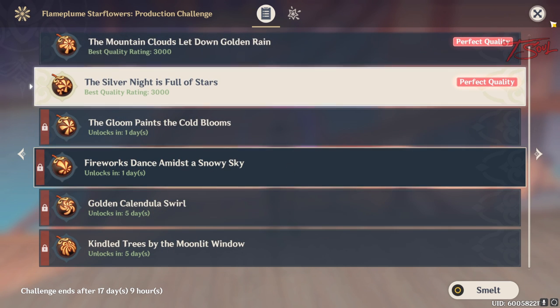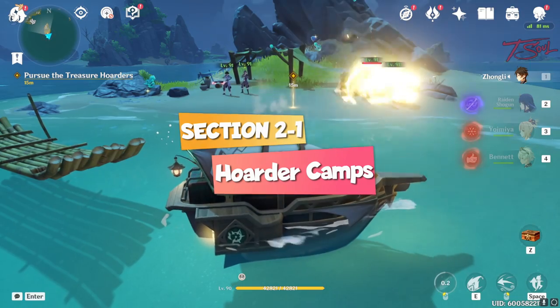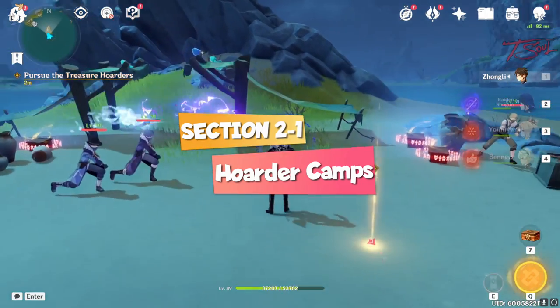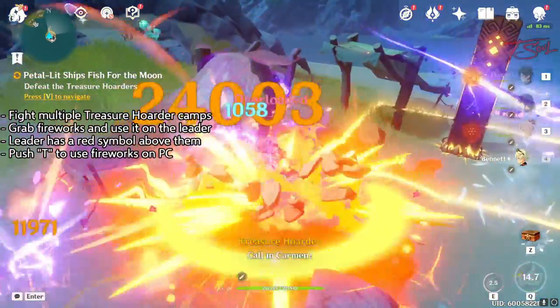You'll unlock more fireworks as the event goes on and it's going to be the same process again. The second set of events is more combat related. Here you'll need to fight a couple of camps of treasure hoarders as well as shooting some enemies and balloons on the boat.